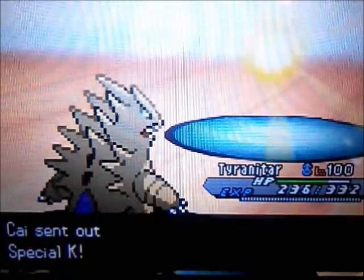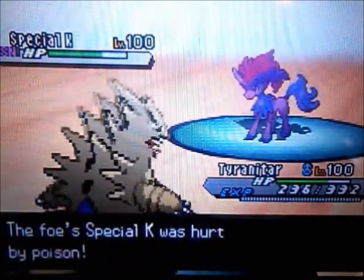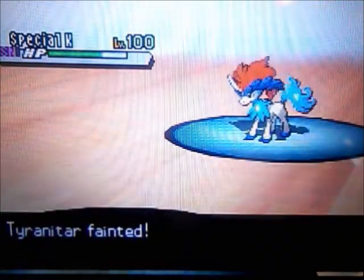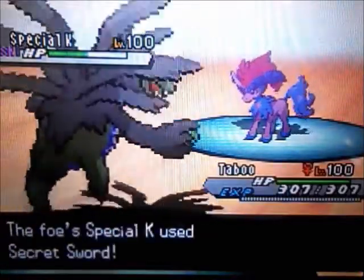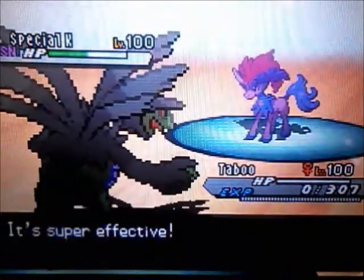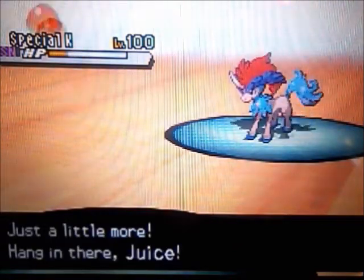He hits the Hurricane even through the Sandstorm — that makes up for the hacks he got earlier when he missed the Focus Blasts. He switches out Tornadus and goes back in with Keldeo, and I go for Rock Polish. After Rock Polish, my Tyranitar would be able to outspeed anything on his team. But unfortunately his Keldeo seems to be Choice Scarved — usually Keldeos are Choice Specs or Life Orb because they have a lot of speed anyway. I have nothing to switch into a Choice Scarfed Keldeo, so I'm going to have to send something in as death fodder.